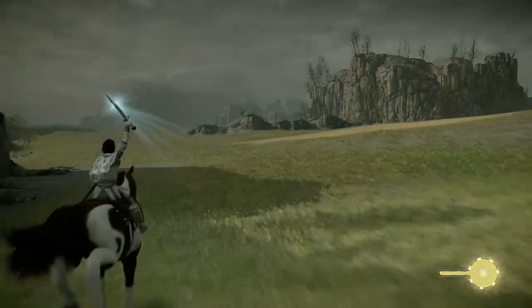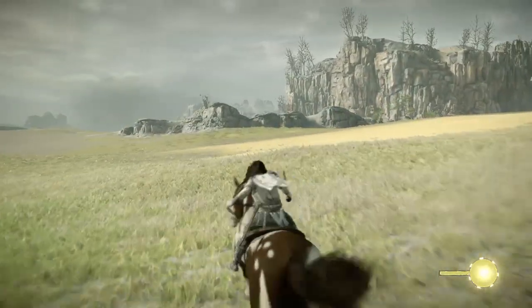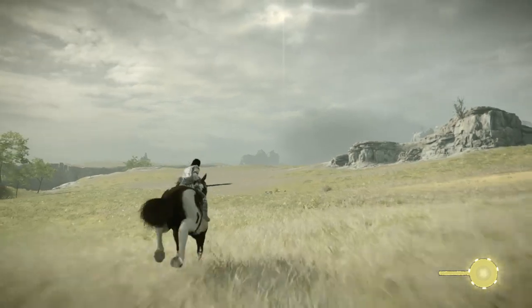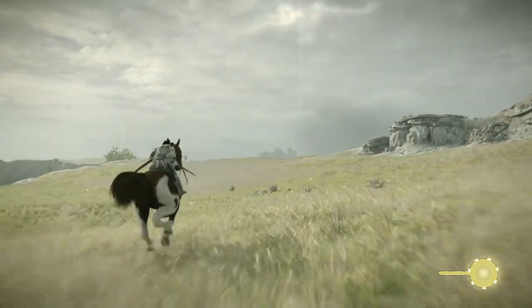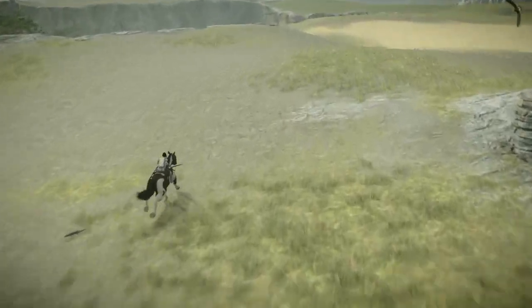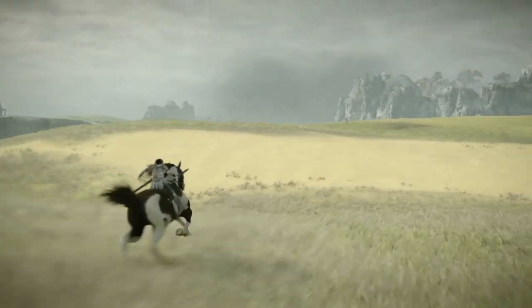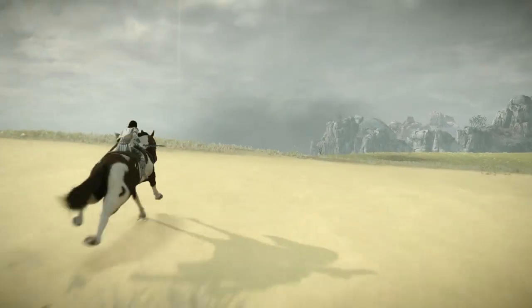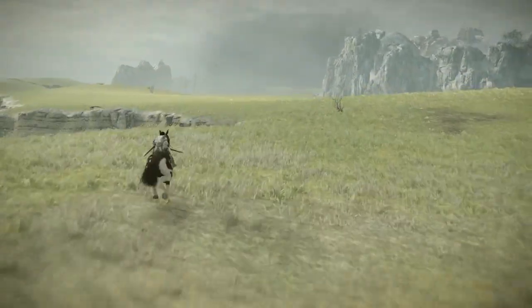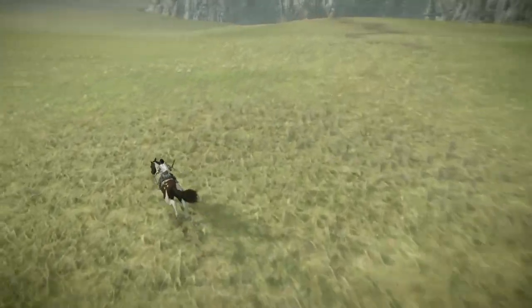There are a couple of different ways you can get to this Colossus. From here we're going to head through the fog area where we fought a Colossus already. We're not going to fight here, just cross through, so we'll probably end up running into the corpse of the Colossus that we fought over here.